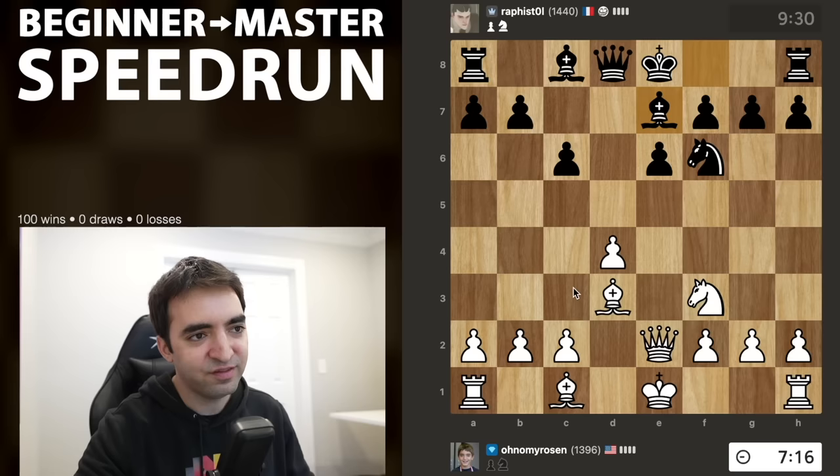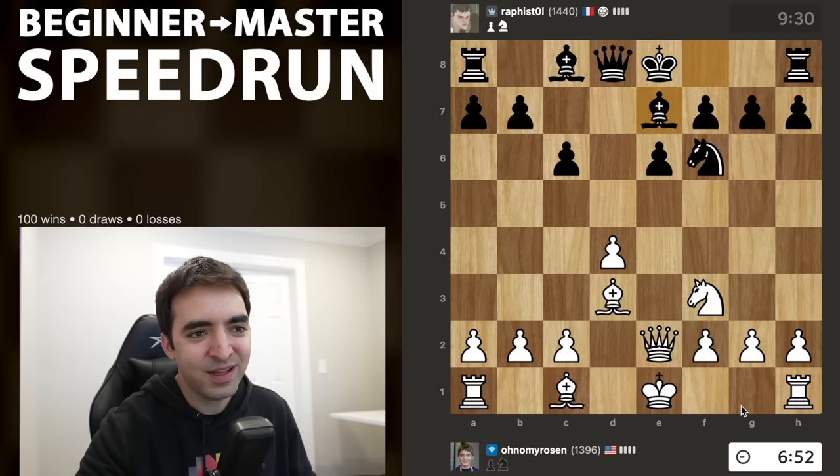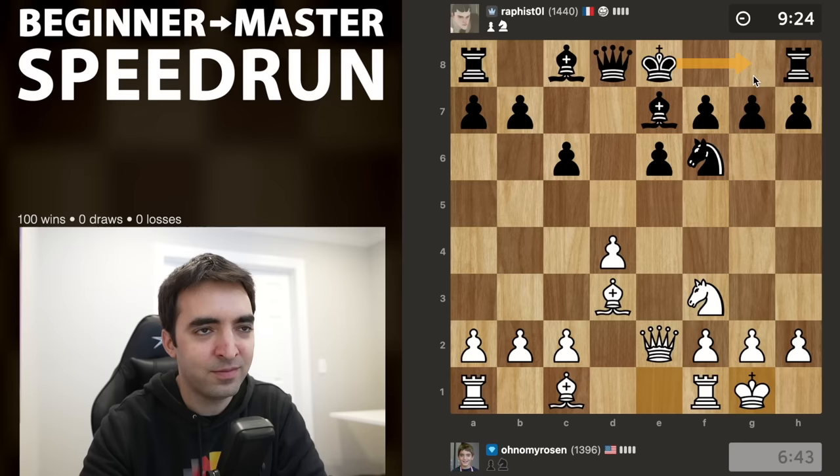Another move to consider is c3, just to be solid and put the ball back in black's court. I'm realizing that as fun as it would be to castle queen's side, my king is probably just safer on the king's side, and I'm better off delaying developing the bishop to see what black does. I'll castle king's side, playing more solidly. If black also castles king's side, a king's side attack is still very possible.